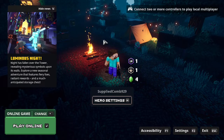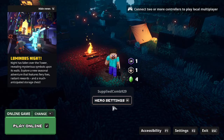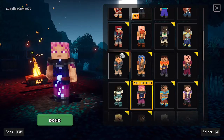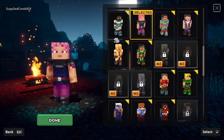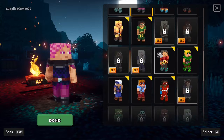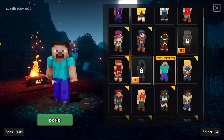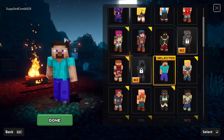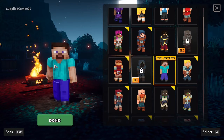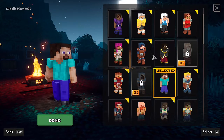Now let me show you Minecraft Dungeons. Dungeons has the same look. We go over here, go to Create New Skin, and look for the Alex or Steve skin. You'll see it looks just like the skin they're updating in the launcher. After matching them up, you can see I'm not lying — they look similar.